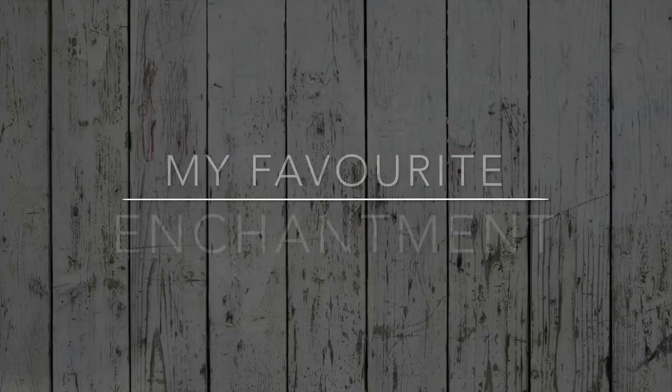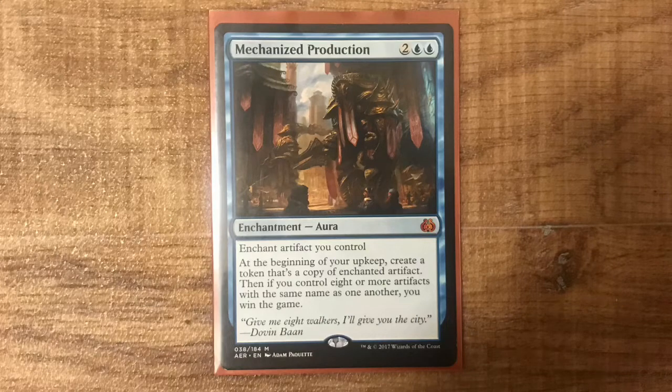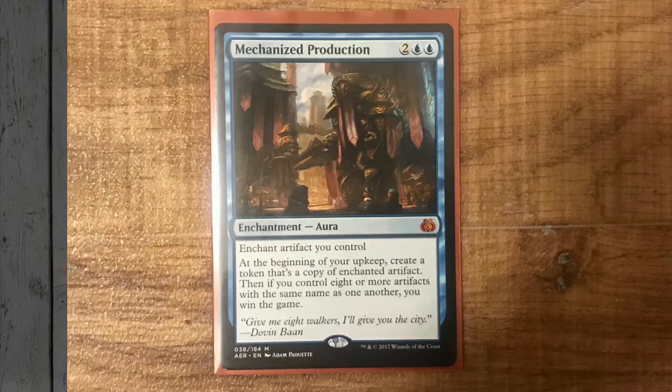My favourite enchantment brings us a bit more up to date! Mechanised Production from Kaladesh block is an artefact-loving alternative win condition, with so many ways to trigger it in commander — Servos, Treasure, Myrs — the list goes on!